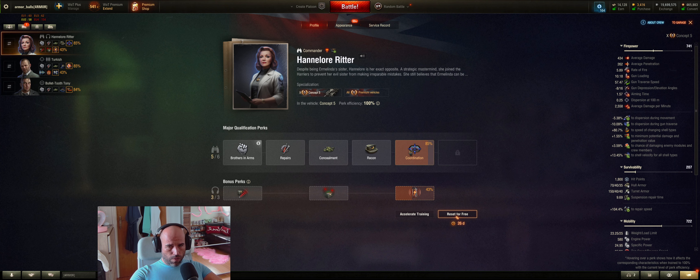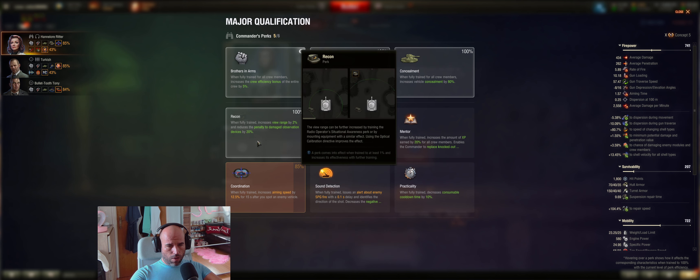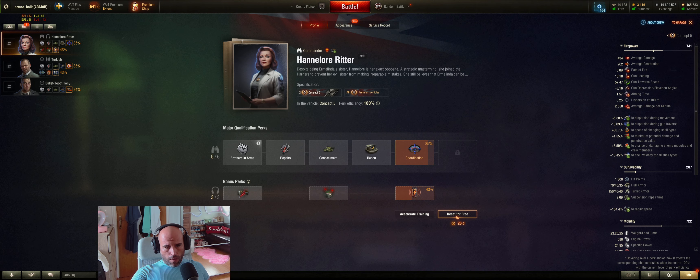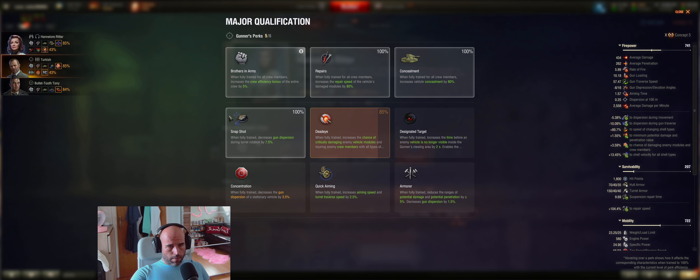Regarding crew, I advise putting the first three skills and then recon, coordination, and as the last one you can use emergency or mentor. For the radio operator: situational awareness and that too. For the driver: Brothers in Arms, repairs, concealment, and snapshot.